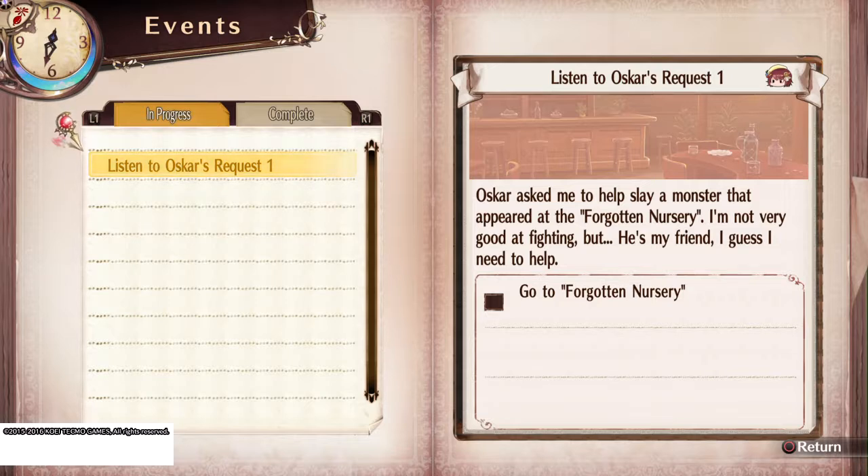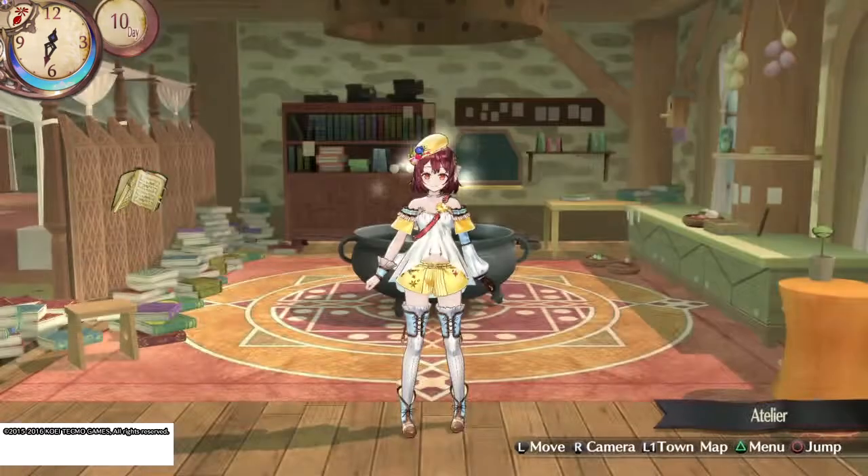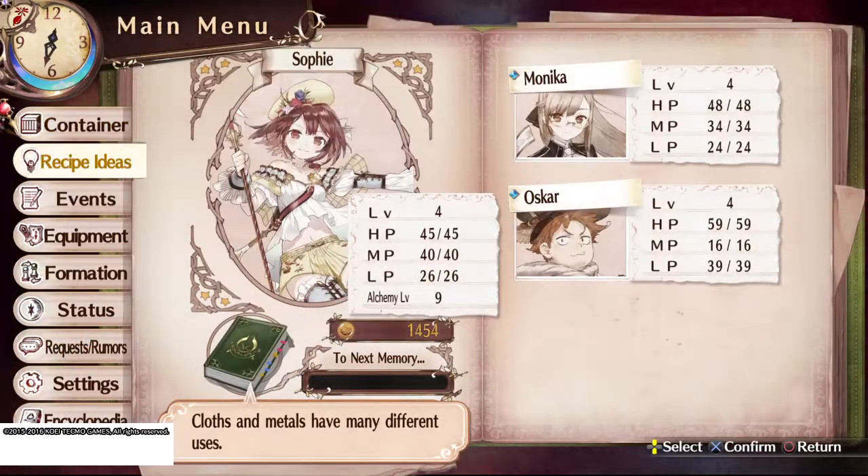And two, it introduces you to a new character that you'll want to get through his cutscenes and his triggers pretty quickly, so that way you can go ahead and add him to your party — he's going to be invaluable. So, looking forward, you're going to want to complete Listen to Oscar's Request 1 as soon as you possibly can. But for right now, we're going to unlock Apcol. Go back into your recipe ideas.